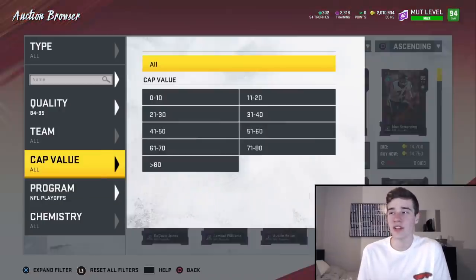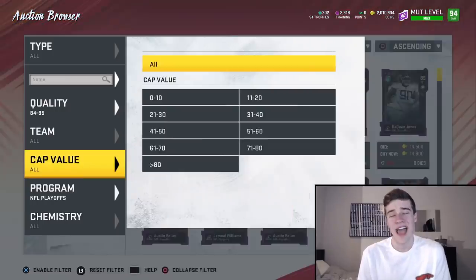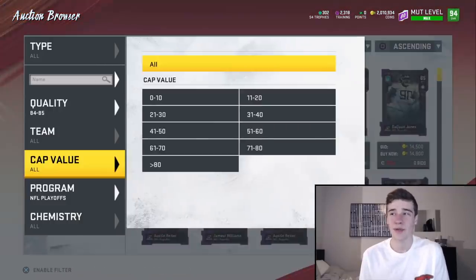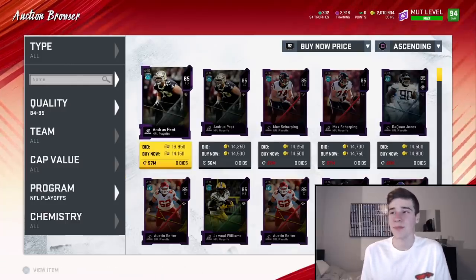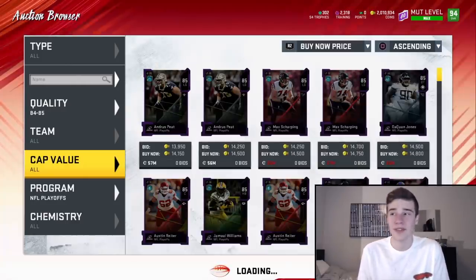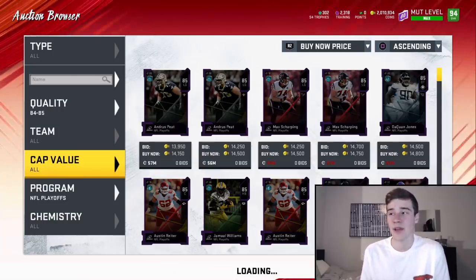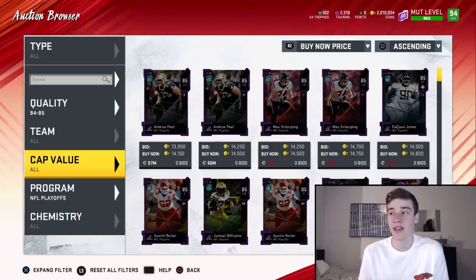All I'll do is refresh on this filter looking for people to put up their new cards, and whenever I see one for under 14k I will buy it. I didn't buy that one because I already have a decent amount of training, but if I needed training I would have 100% bought that card for 13k. I'm basically just looking for cards under 14k, filtering 84 to 85 playoffs.